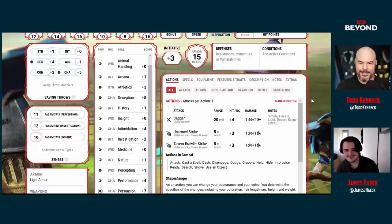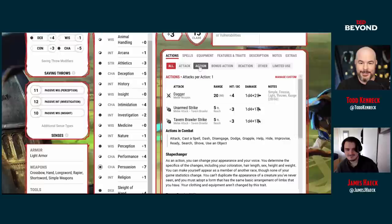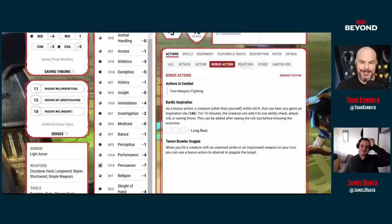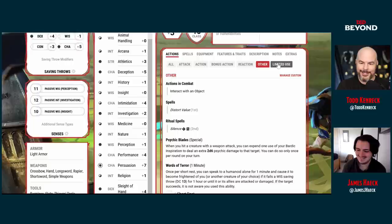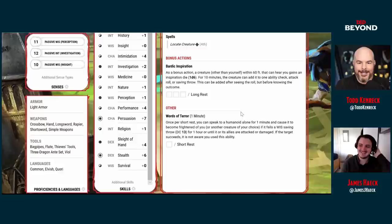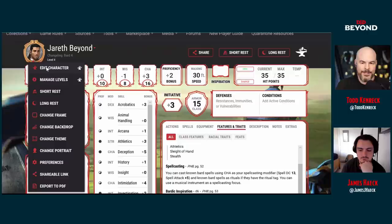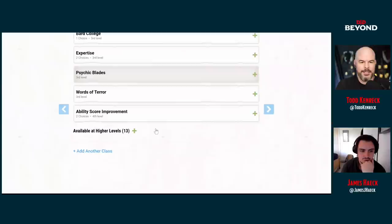This character has an unarmed strike of 1d4+1 and a Tavern Brawler strike of 1d4+1. They can add Psychic Blades damage — not just blades, psychic anything — to damage their enemy. This is fantastic. A very good idea. Words of Terror is fantastic and creepy. If you want to revisit this character, you can always make a copy — very handy if you feel you could have done things differently.